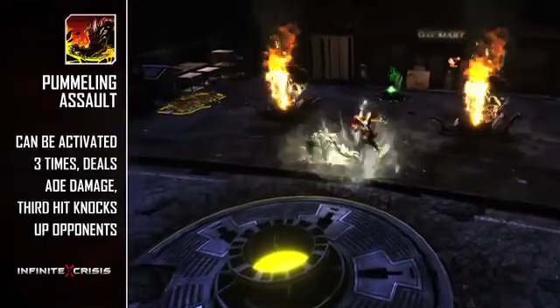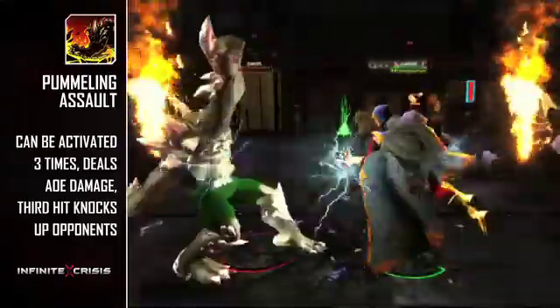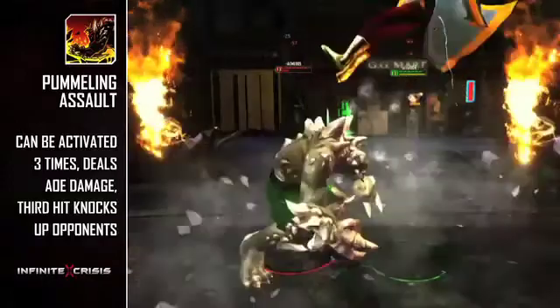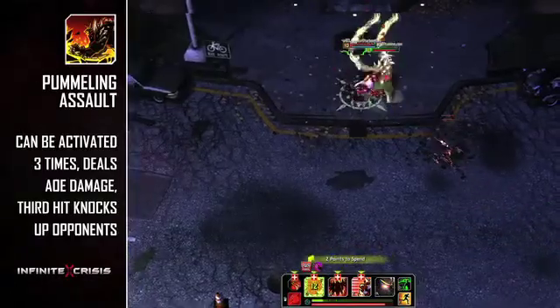Pummeling Assault is Doomsday's Q. You can press Q three times in succession, and each time Doomsday will slam the ground in front of him, dealing attack damage in a small ring. On the third press, all enemies in the damage ring will be knocked into the air.